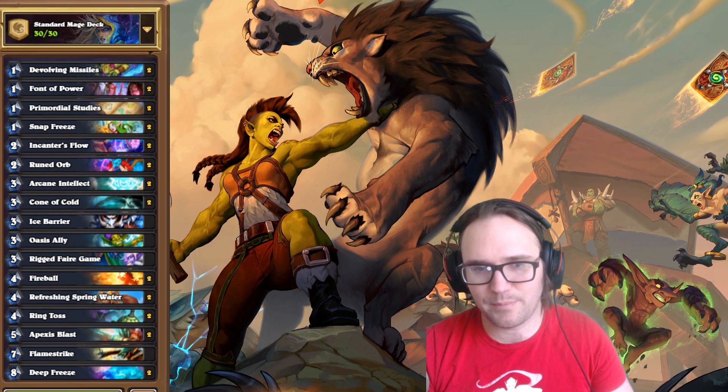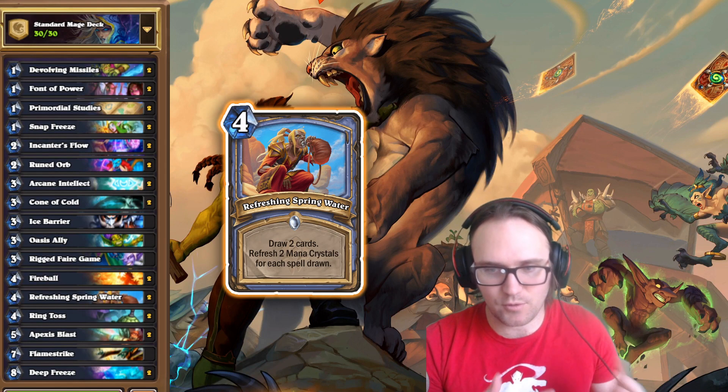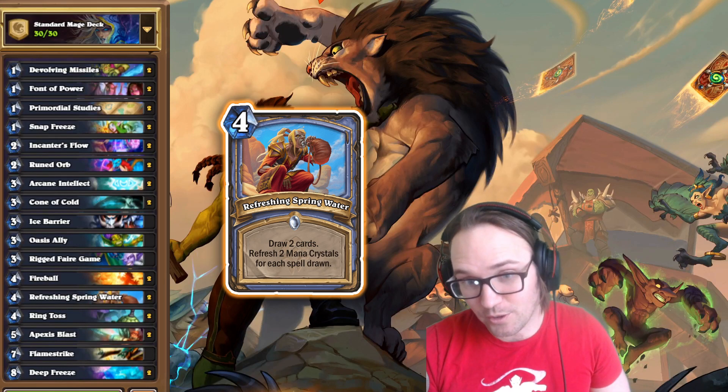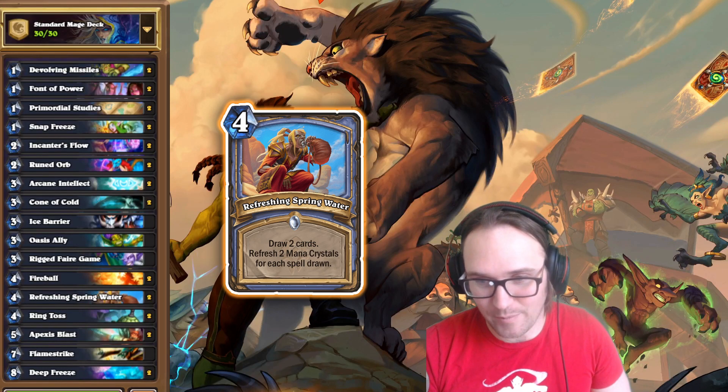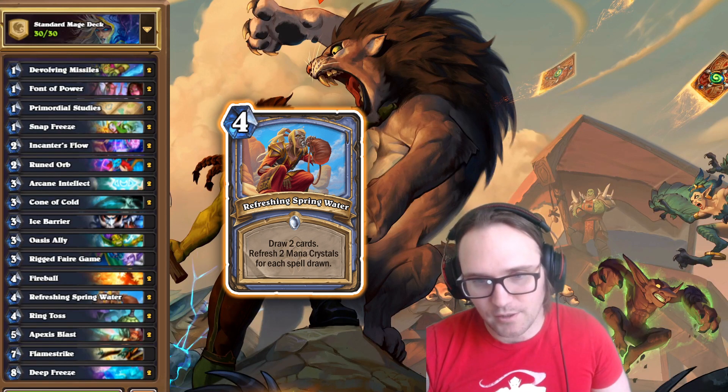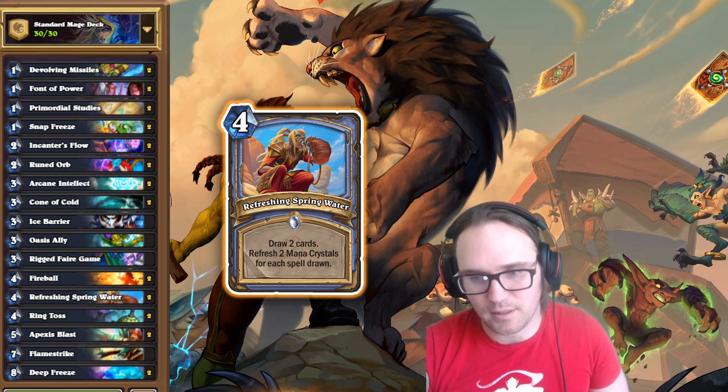Finally, I got a Spell Mage. This is primarily built around Refreshing Spring Water, which draws two cards and refreshes two mana crystals for every spell drawn. Well, if your whole deck is spells, it's basically a zero mana draw two — you just need four mana to play it. Very, very strong card. We're using that and other cards to be very efficient, and we're using Encanter's Flow to discount our deck.